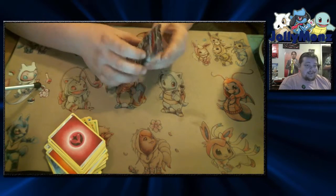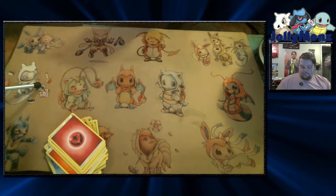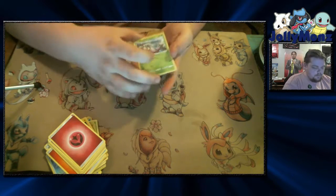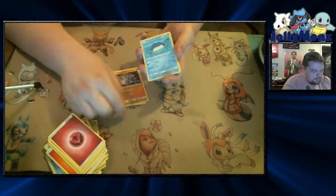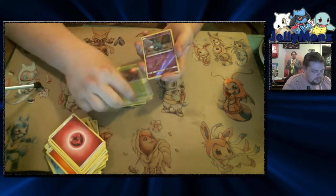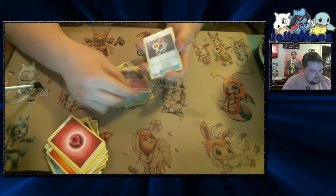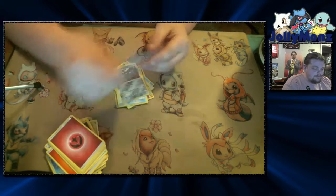Alright, last pack to try and get something. Wimpod. Machop. Wailmer. Stufful. Phantump. Reverse Hollow Trubbish. Field Blower — at least playable. Gothita. Energy Recycler. And a Solgaleo. Well, I'm triggered.